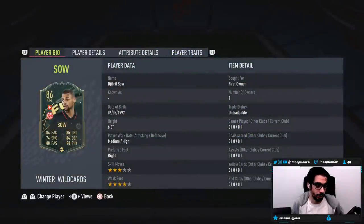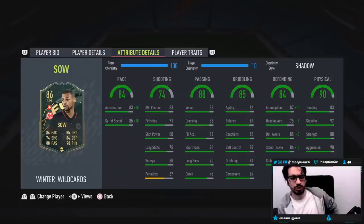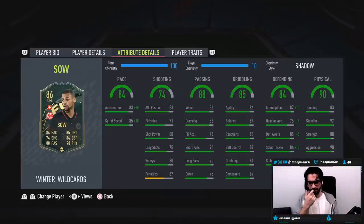I'm sorry if I'm not pronouncing his name right, but we're taking a look at a card who is 6 foot tall, medium-high work rates, right footed, 3-star skills, 4-star weak foot. Medium-high work rates, 4-star weak foot, pace at 84. Oh man, 83 pace with 95 acceleration on a Shadow chemistry style - that's disgusting.